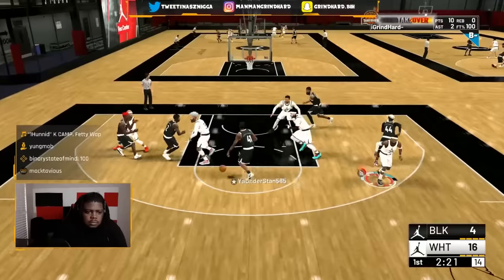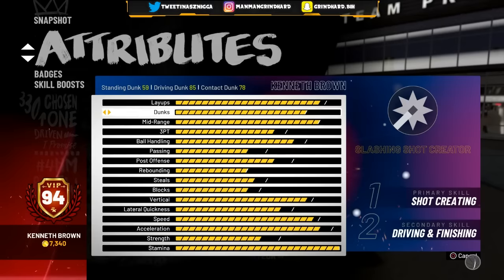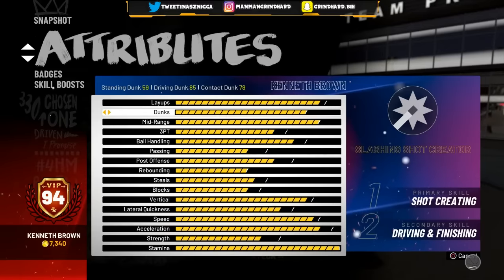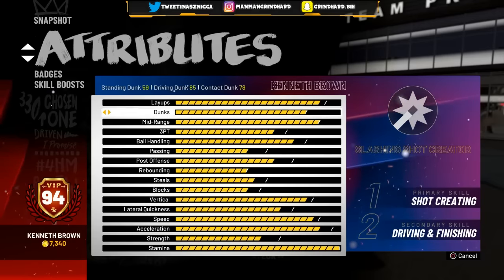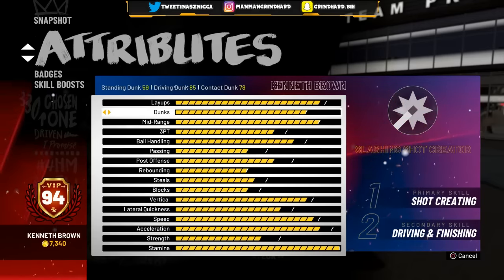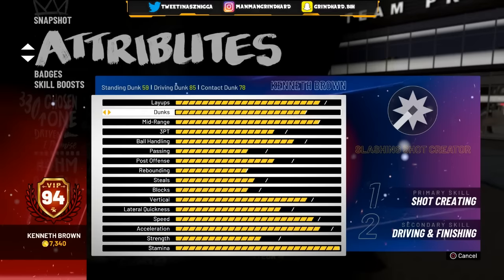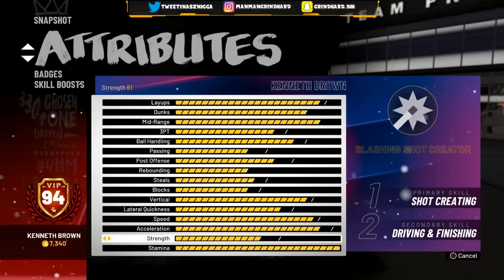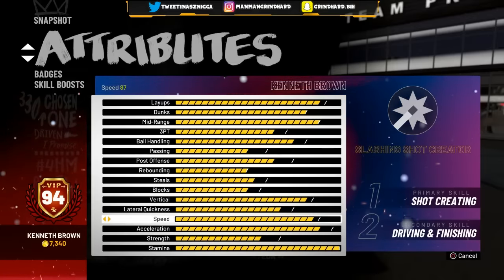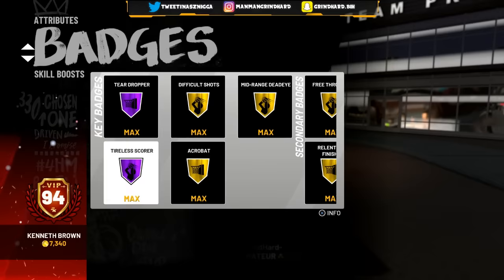Today I got my 94 overall and they gave me my last contact dunks. I don't know any slashing shot creators that are six-four or under with this build — everybody else is taller so they don't get 85 driving dunks. I get 85 driving dunks, 78 contact dunks, and I can definitely tell the difference from 93 to 94. I also get the double takeover, and I unlocked vertical speed — my speed is at 87 now and my player definitely moves around the court faster.